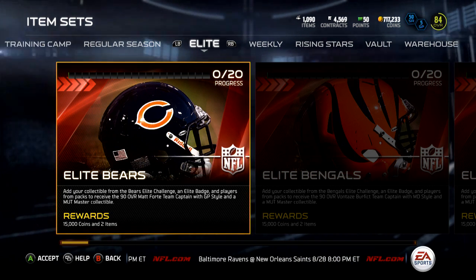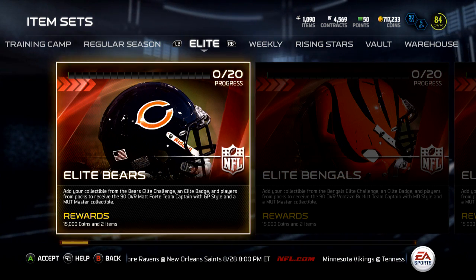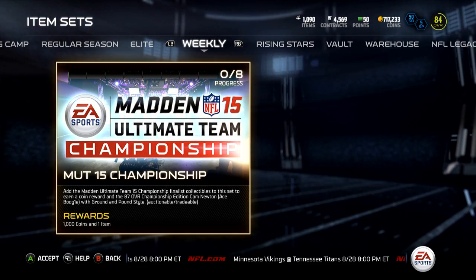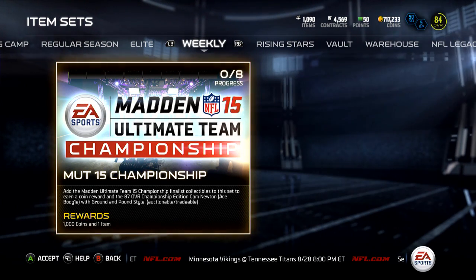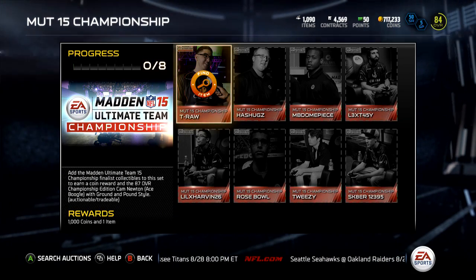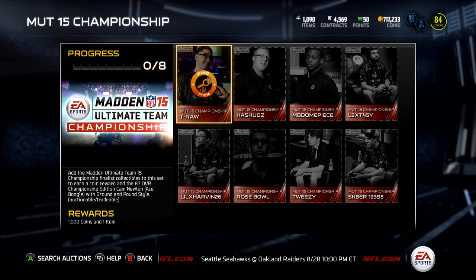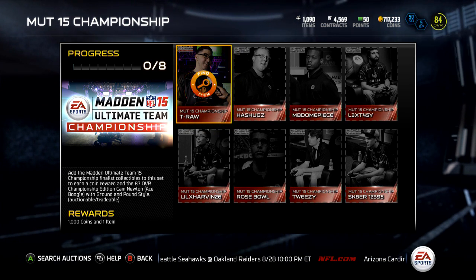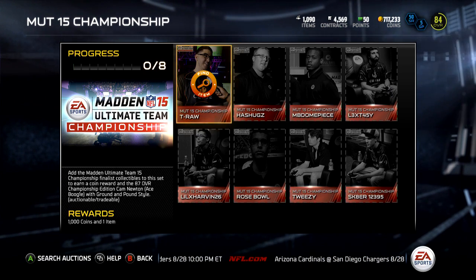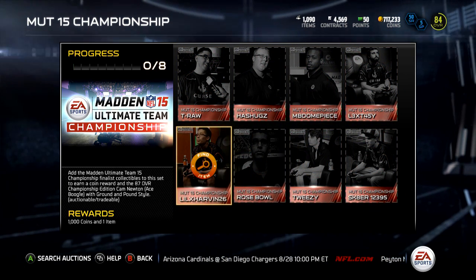What is up guys, it's Nick, and today I'm bringing you two new collections that came out — one today and one last night. We'll go over the one that came out last night first. It is the MUT 15 Championship cards — these are the players playing in the MUT 15 Championship. They had that MUT 25 Championship with a playoff online, and then they flew them down to Tiburon to the studios to play. There are eight collectibles.